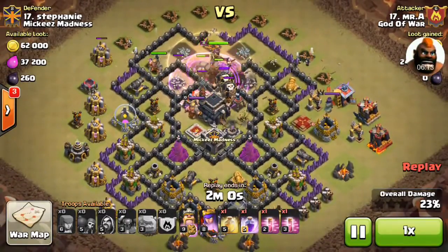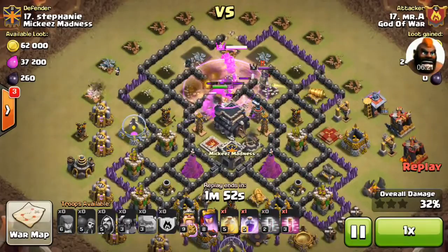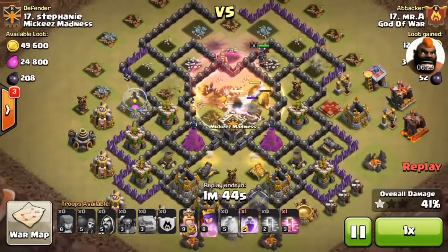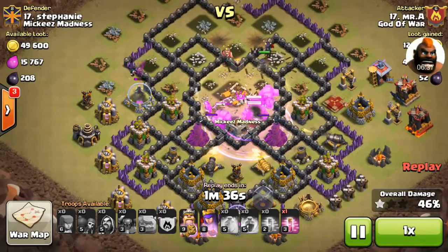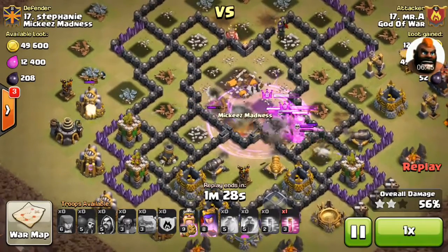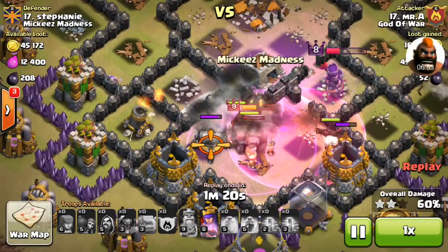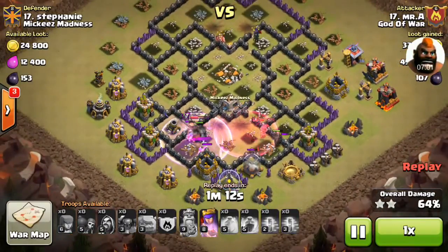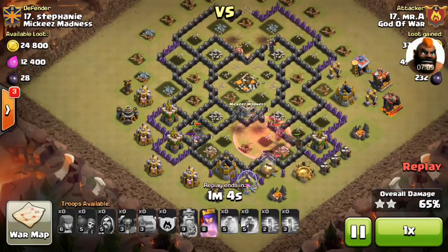This type of mistake leads to one stars or two stars. The right strategy to three-star with this attack is to allow the Pekkas to enter inside the core. Once you take out the core of the base, the probability of getting three stars greatly increases. The second thing is correct spell placement. His idea of using a healing spell is quite helpful here — it heals all his wizards and the wizards take out buildings very quickly. With three golems still alive and two golemites, there is a lot of troop left. Some air defenses remain but he has ripped off this base.